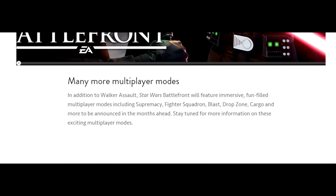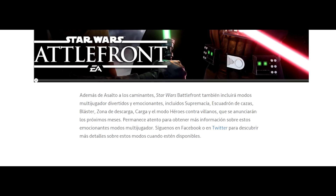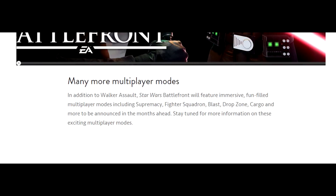Now back to the Battlefront news. They are very short but damn sweet, because on the multiplayer game mode page of the official EA Star Wars website, the Spanish account has actually revealed that a Heroes and Villains mode will be in the game. I've already gone through the English version of this page before, where it says that the game will include multiplayer modes: Walker Assault, Supremacy, Fighter Squadron, Blast, Drop Zone, Cargo, and more to be announced. However, on the Spanish page they actually have one more game mode listed: Heroes and Villains.